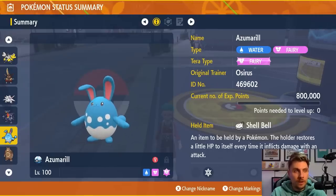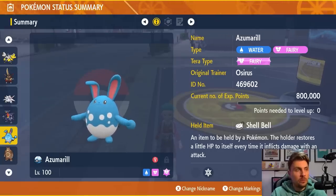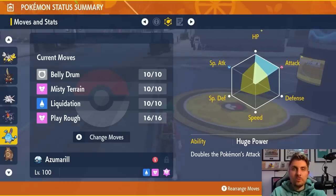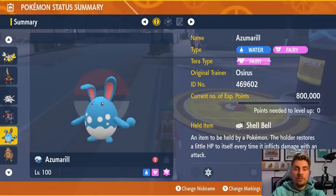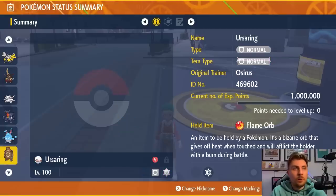Azumarill covers Water and Fairy types with the Fairy Tera typing. Item: Shell Bell for recovery on every hit. EV spread: 252 HP / 252 Attack, Adamant nature. Ability: Huge Power. Moveset: Belly Drum, Misty Terrain, Liquidation, and Play Rough. Turn one, set up Misty Terrain — this prevents sleep and status conditions for five turns, allowing you to freely Belly Drum and then hit with Play Rough for super effective damage. Also effective against Rock, Ground, and Fire types with Liquidation. Shell Bell provides recovery without needing Sleep Talk.